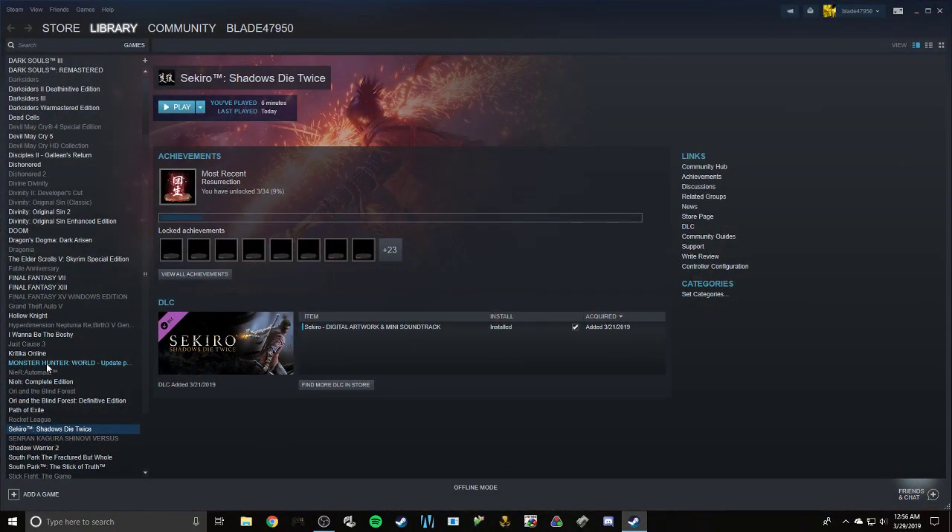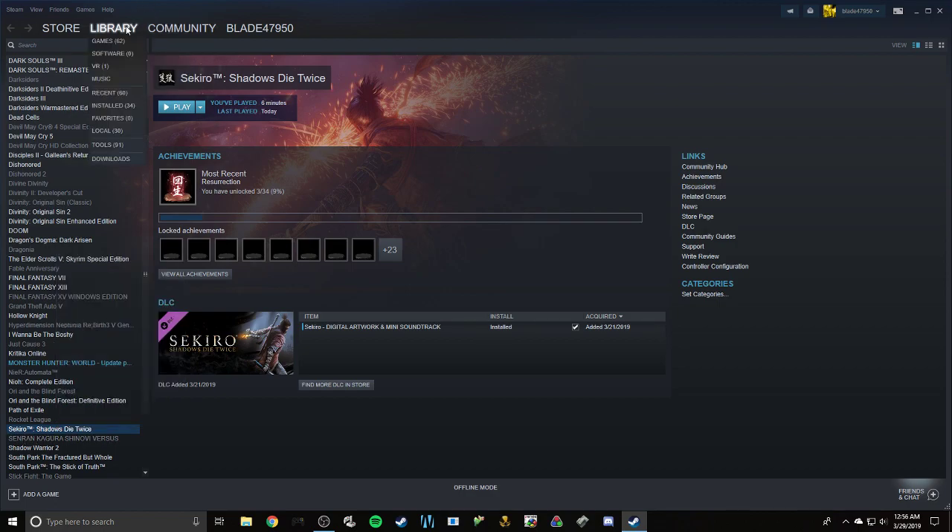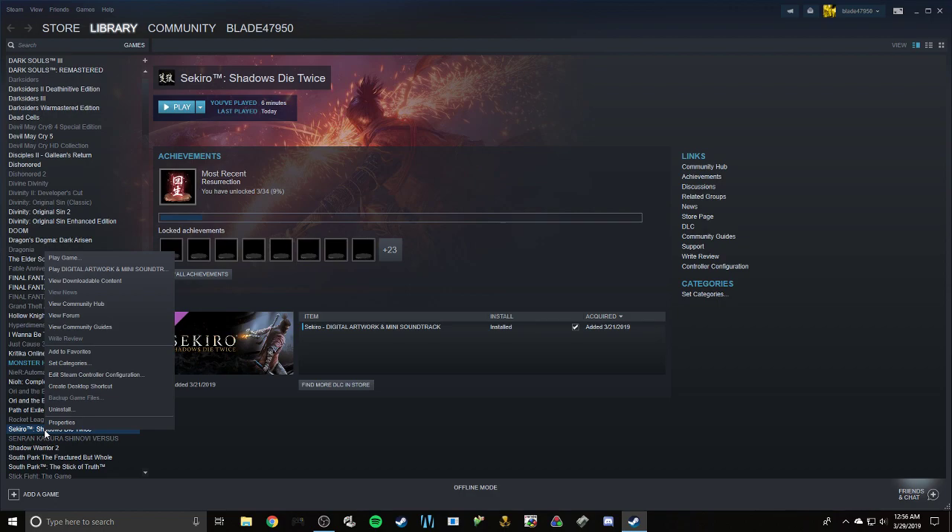So let's stop it. Go to Steam, right-click on Sekiro: Shadows Die Twice in your library, and go to Edit Steam Controller Configuration.